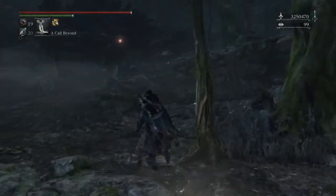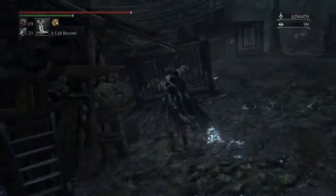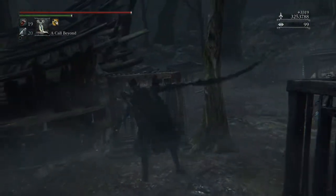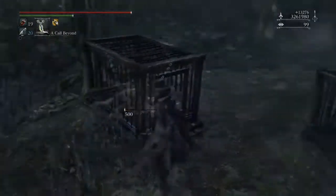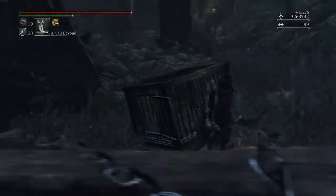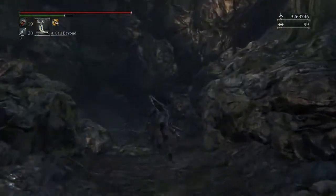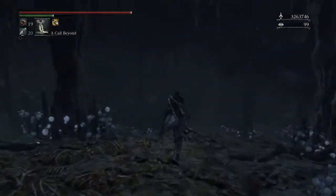There's also a cool item up here called Beastroar — it's an arcane item and you need 15 arcane to use it. It's always fun to slaughter dogs. Once you're done, you can head around this little corner and you'll enter a cave. This cave is fun — very fun.